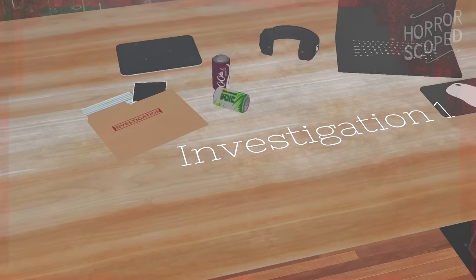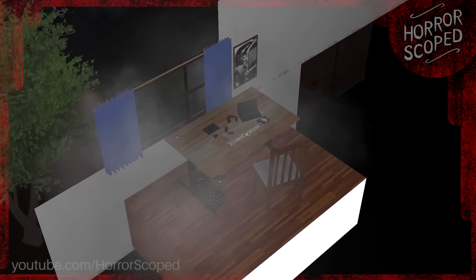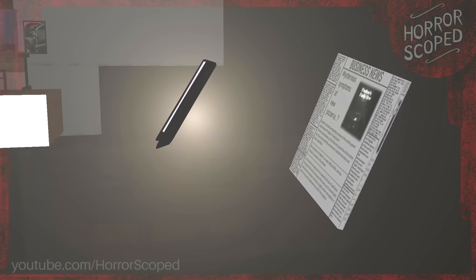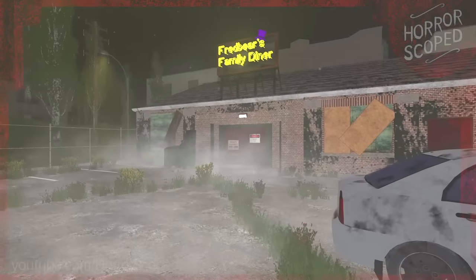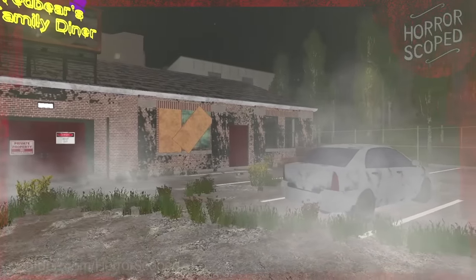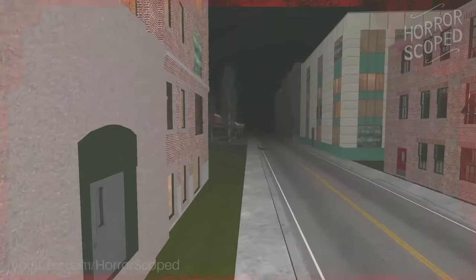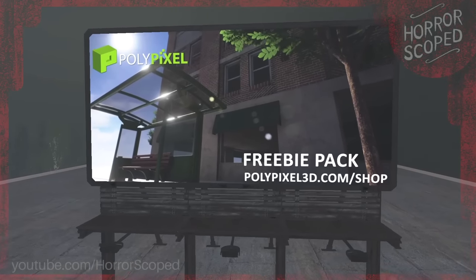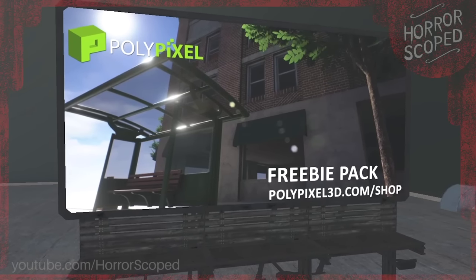So to start, the room that we see in this opening cinematic isn't actually a complete room — it is merely a stage built to look like a room from the camera's fixed perspective. We can also find the notepad and newspaper that we viewed during this cutscene floating just off to the side. Taking another look at this parking lot from a different perspective is pretty cool considering we only ever see this from fixed camera angles. All the buildings surrounding this area are fully modeled, but they are completely empty inside. On top of this factory in the background we will see a billboard that says Polypixel Freebie Pack — a free resource pack that was most likely used when the devs were creating these large buildings.